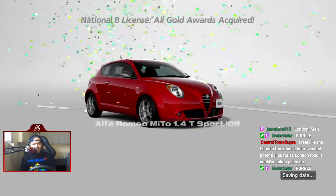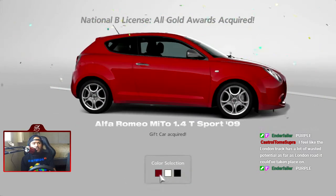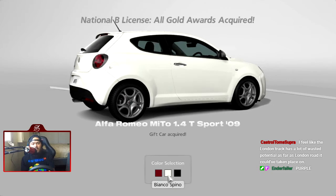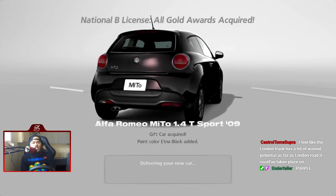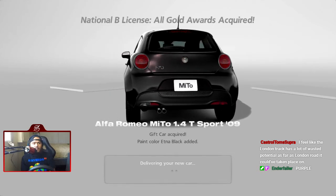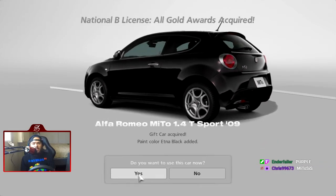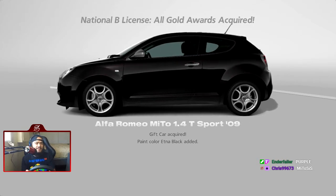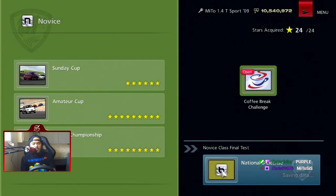And then the Alfa Romeo Mito. We already have a Rosso Corsa. We're not really using this car at all. We're getting it in black just so we can have a black paint chip in case a car doesn't have a certain color that you like — you just never know.